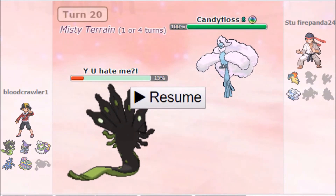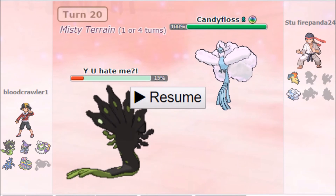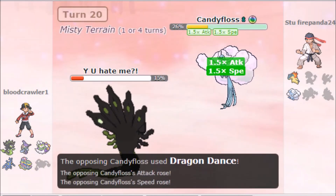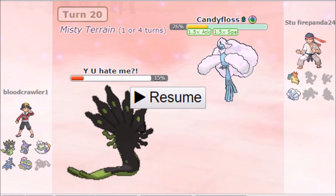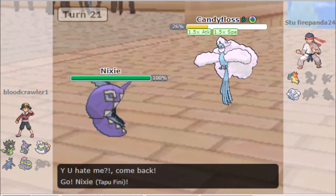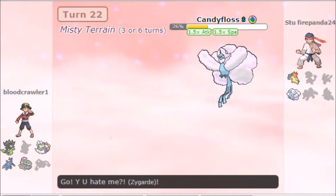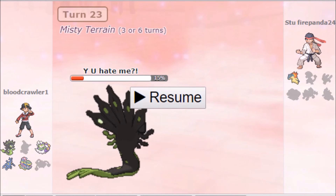He goes for Diflosion as I switch in Primarina — my designated switch-in for this Mon — and he goes for Will-O-Wisp which in Misty Terrain does nothing of course. He switches in his Raikou as I go for Moonblast, dropping its Special Attack, which is pretty big because he can't really OHKO anything now. I switch into my Zygarde now that he's at minus one, and he goes for Calm Mind to bring back to neutral. But since I'm banded and he's at neutral, he can't OHKO me with HP Ice, so he goes for HP Ice doing 85% but I live — and down goes the Raikou.